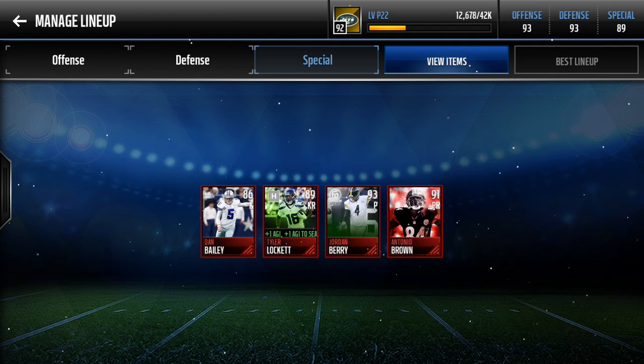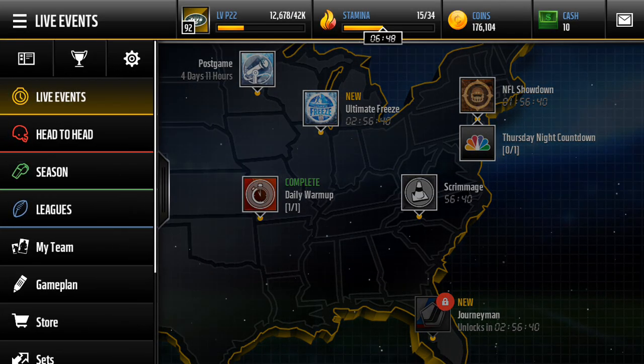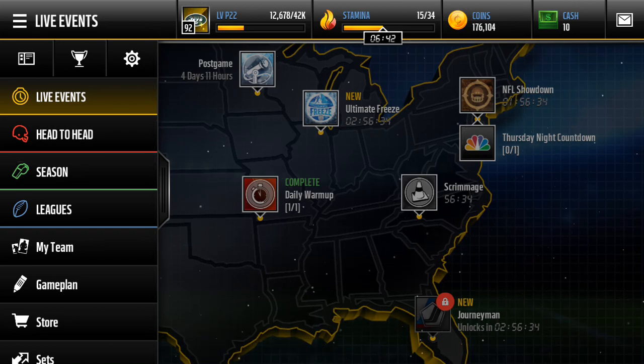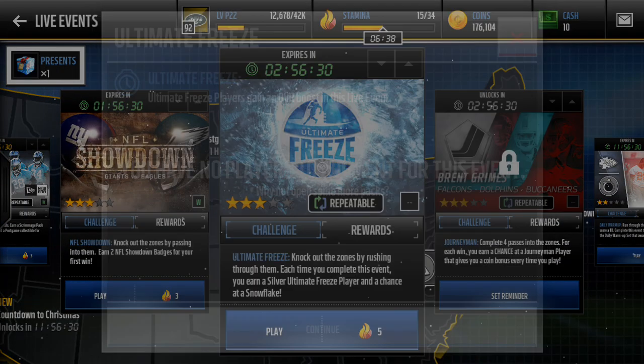There's the defense. Here's special teams: kicker Dan Bailey, kick returner Tyler Lockett, punter Jordan Berry from Football Outsiders, and punt returner Antonio Brown — I was thinking of Jordan Berry and said Jordan Brown, but it's Antonio Brown.